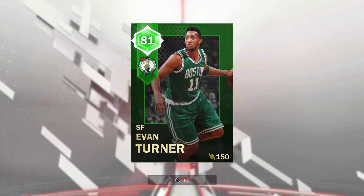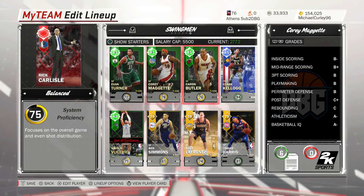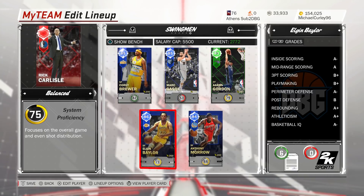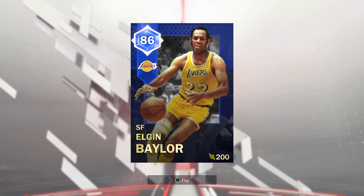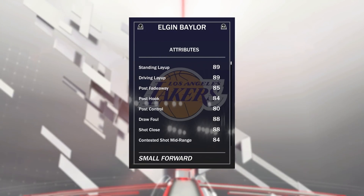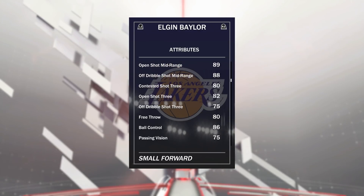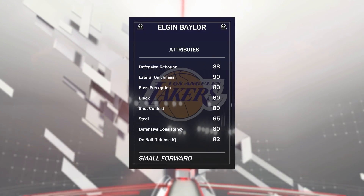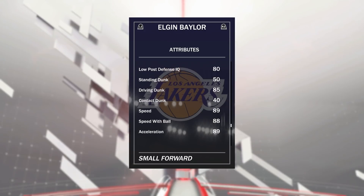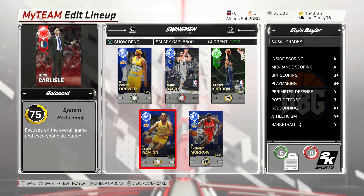Evan Turner at the one off the bench has an insane ball control of 89, so he can definitely play at the point. Elgin Baylor has a 92 defensive overall, 93 offensive overall, costs 20k. He's got 89 driving left, 85 post fadeaway, 84 post hook, 89 shot mid, 82 shot three, 86 ball control which means he can speed boost, 85 driving dunk, 100 driving dunk tendency, and great speed. He can definitely play at the one through three.